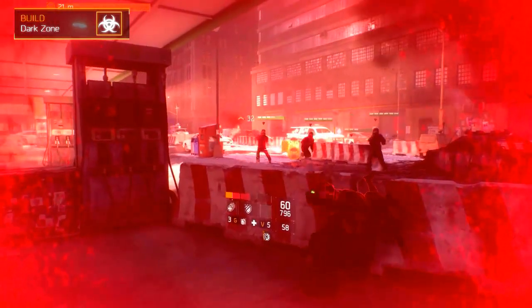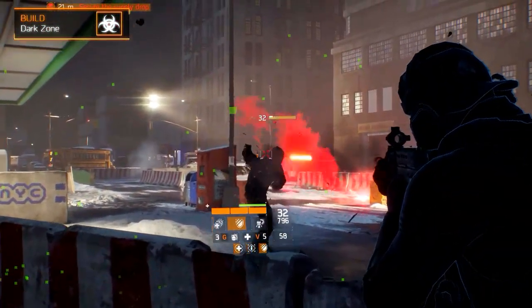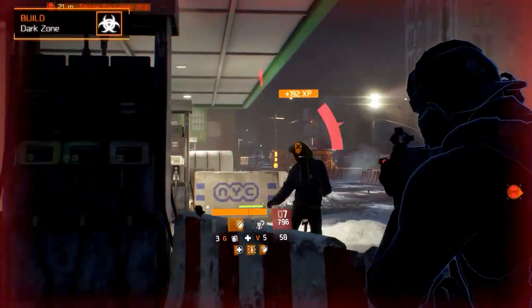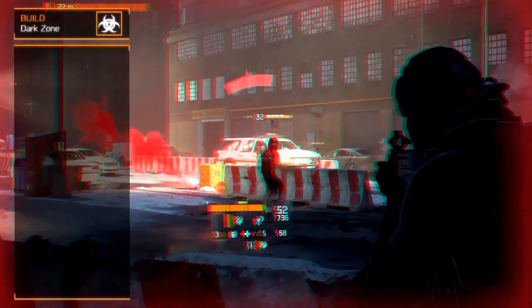The Dark Zone might be the most dangerous place in Manhattan, especially in the higher brackets. Not only do you have to compete with NPCs, which can be up to level 36, but you also need to keep an eye out for Rogue Agents.